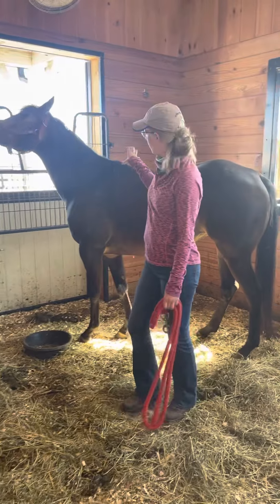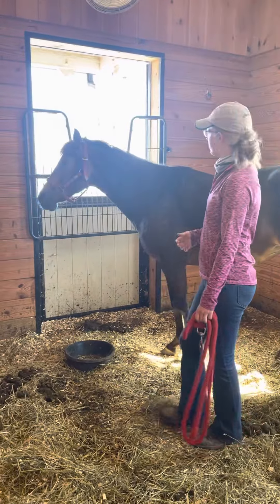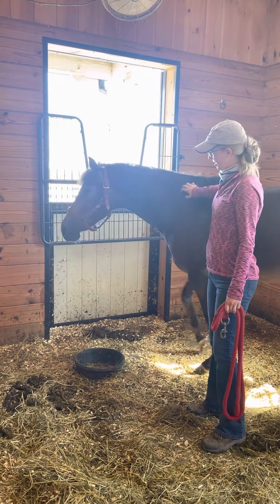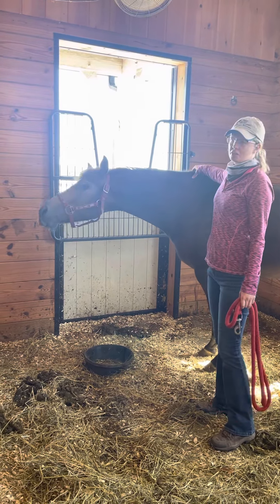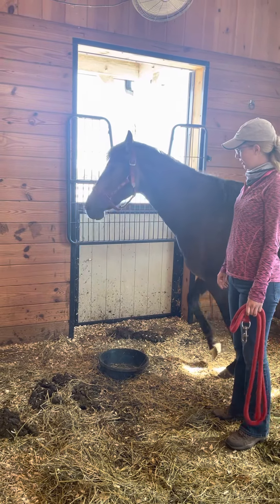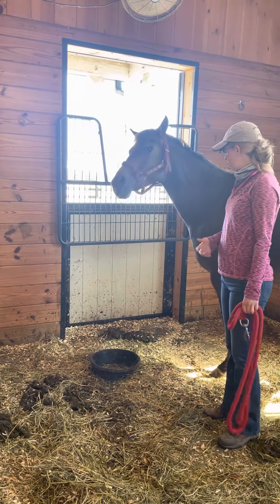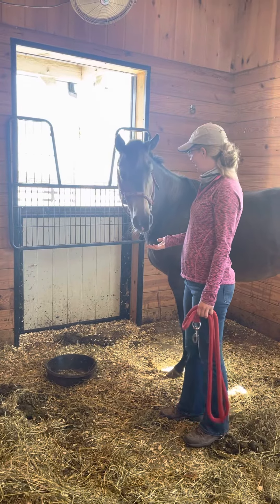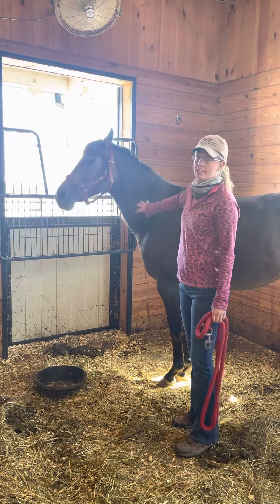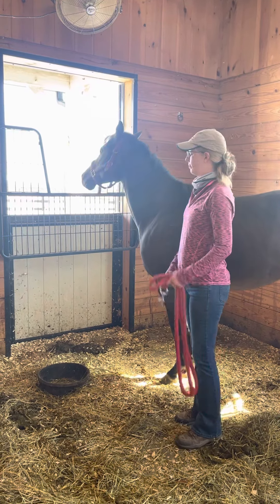She really likes having the base of her neck scratched, like on her wither. So a lot of times I'll say 'scary touch' and then scratch her there — that's our go-to happy button if she does something good. It makes her really easy. If I'm going to touch her, I'll just say 'scary touch' and she flinches less if you warn her before you do something.